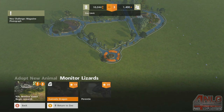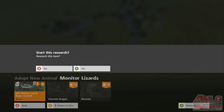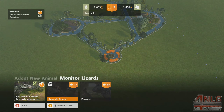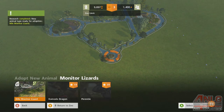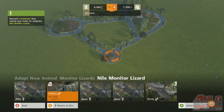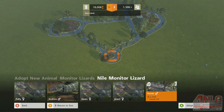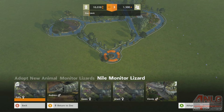Monitor lizards — komodo dragons, give me those guys. I've got to research them first. It doesn't take too long — we can wait, that's not a problem. I like my komodo dragons. Andre, Gwen, Paulie, Jewel, Vinnie — oh, level 10. 2500 bucks, we're sitting at ten thousand dollars. How much is everybody else? Yeah, let's do that.